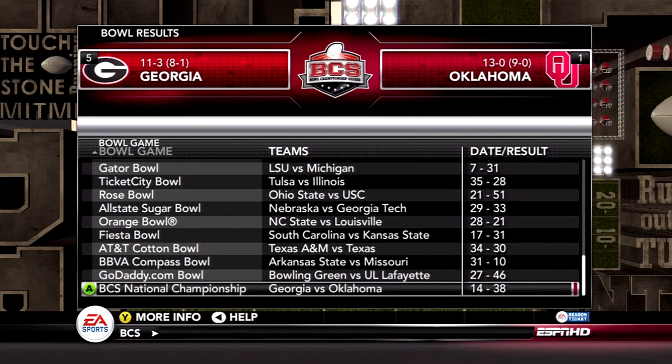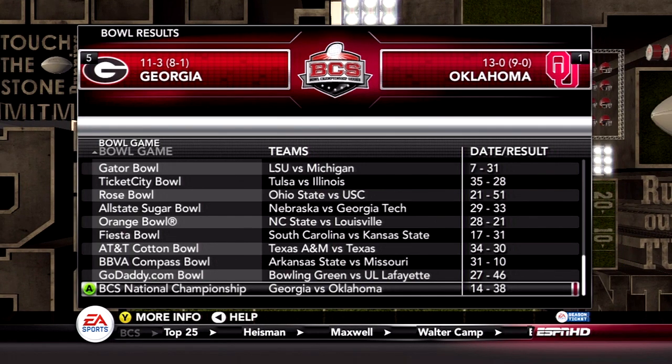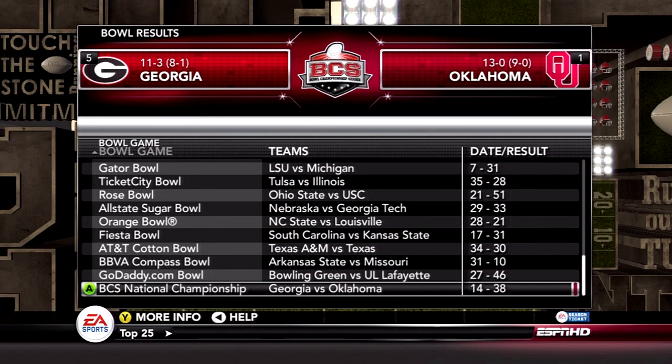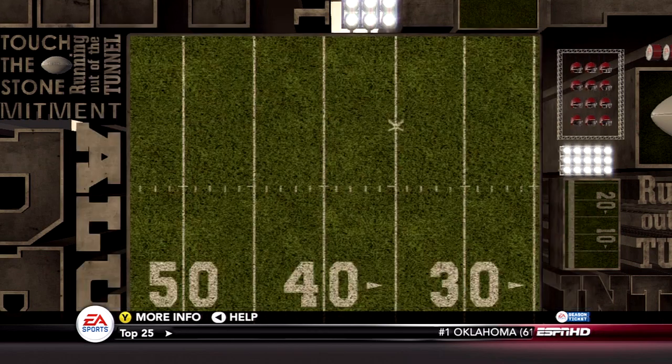BCS National Championship: the Georgia Bulldogs versus the Oklahoma Sooners. Oklahoma laid a 38-14 whooping on Georgia. Oklahoma goes unscathed and wins the National Championship.